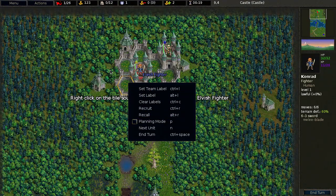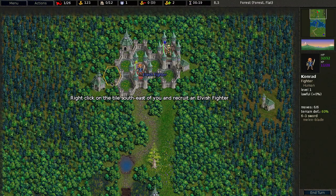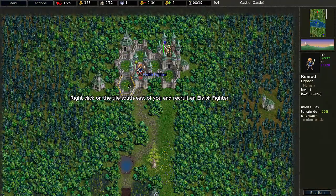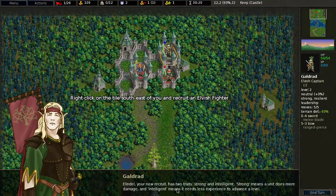If I had experienced units I could recall them — that's old R — and I'll be using that in the future. Your new recruit Elinda has two traits: strong and intelligent. Strong means the unit does more damage; intelligent, which I certainly am not, means it needs less experience to advance a level.